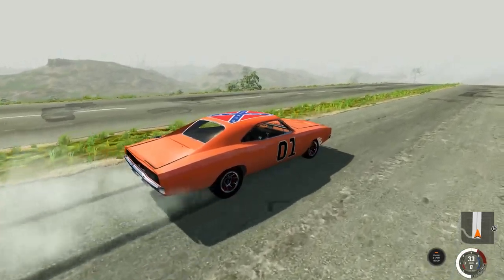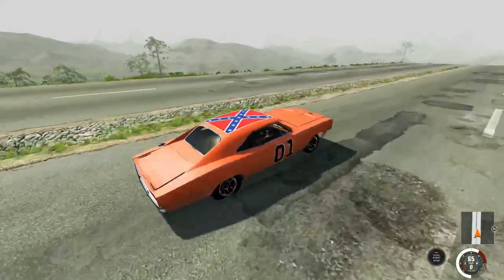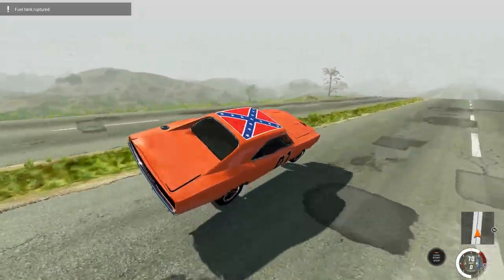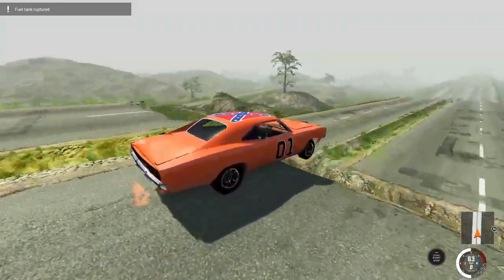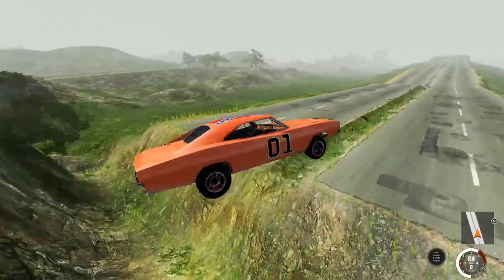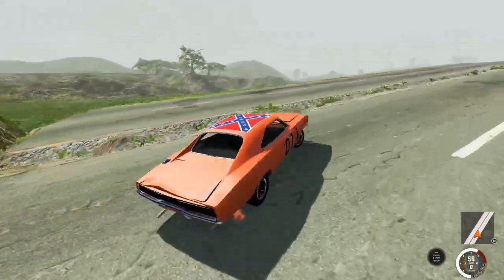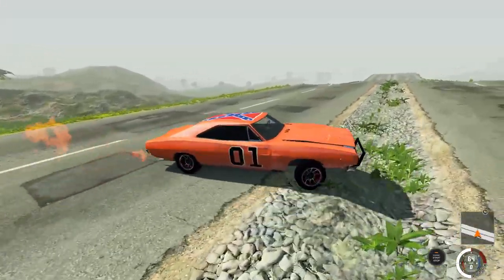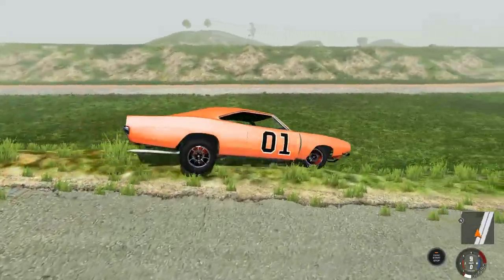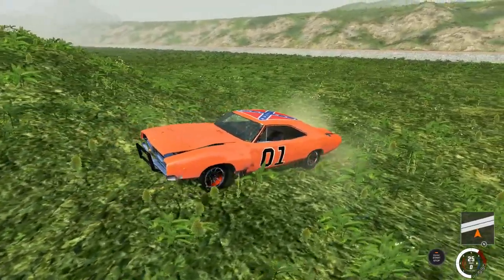All right, let's see what happens on the cliff diving map. If you've been around the channel, you know we just had a cliff diving competition not long ago. We've already got the fuel tank ruptured. The big question now is: can this vehicle maintain enough fuel in order to make it? The front end is broken. We are off the edge. Things are not looking well here today.